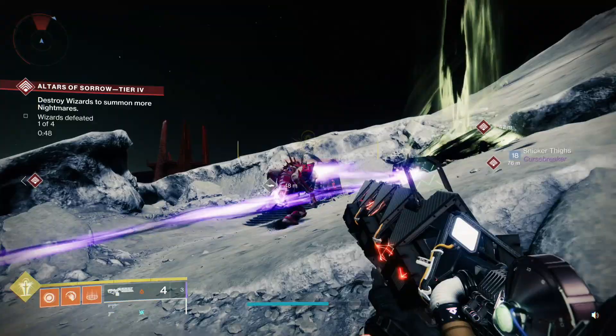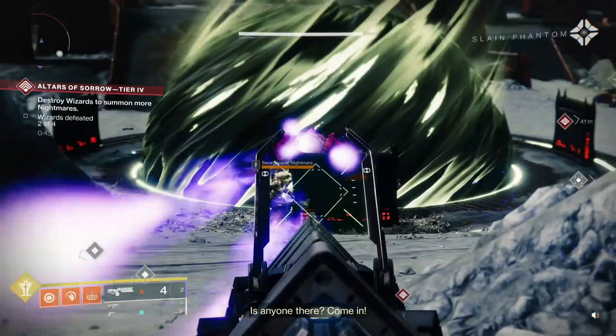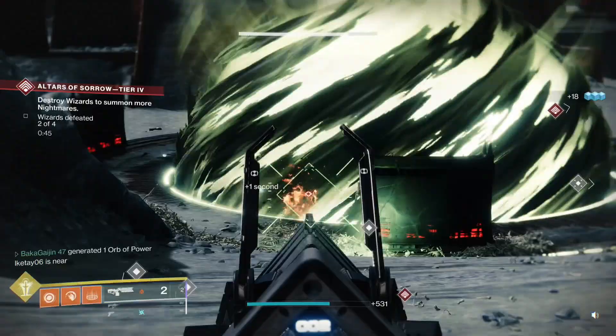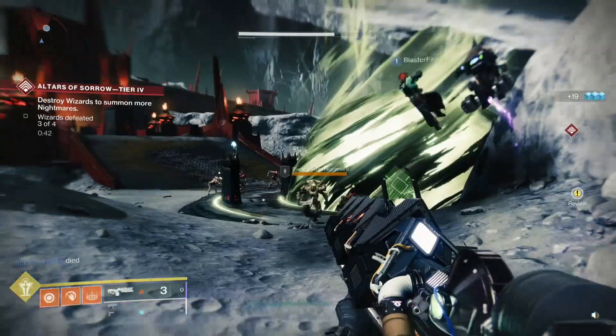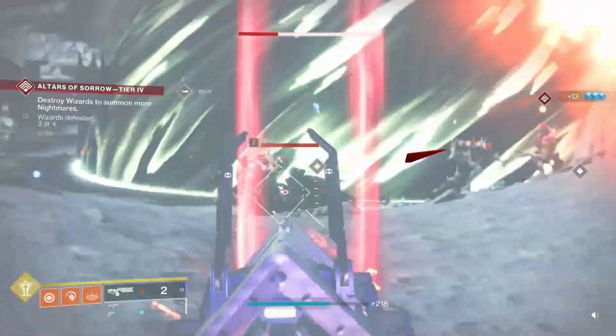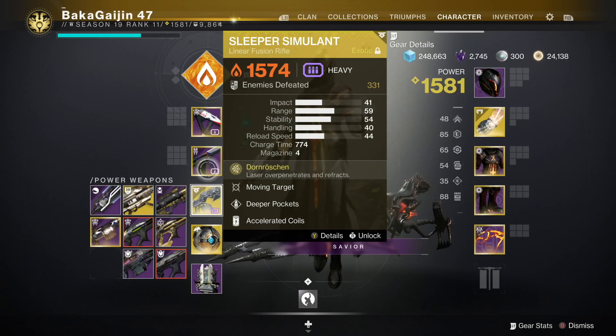One shot takes down a big guy — no big deal. With the catalyst installed, which I do have, it shoots way faster. It's a really powerful linear fusion rifle on its own, and it refracts its shot through targets, ricocheting to hit other nearby targets. It's hugely powerful — this was the hard meta for the Atheon fight at the end of the Vault of Glass for a long time, and it's still a viable option.